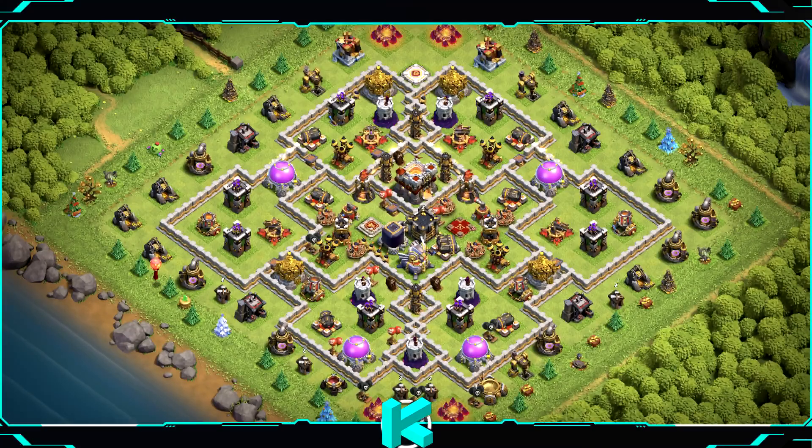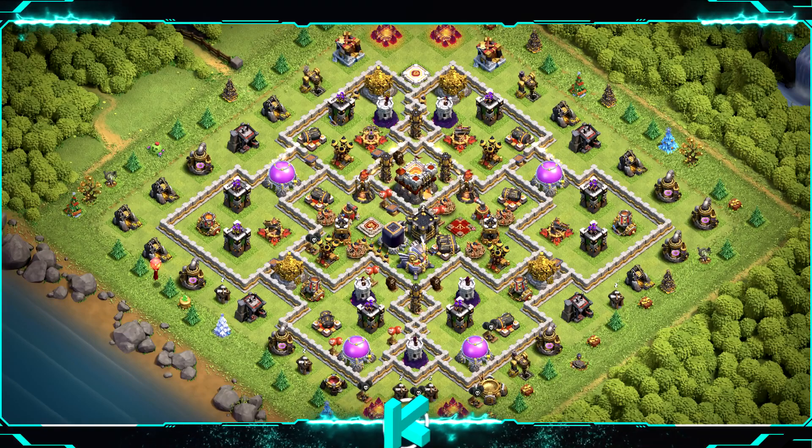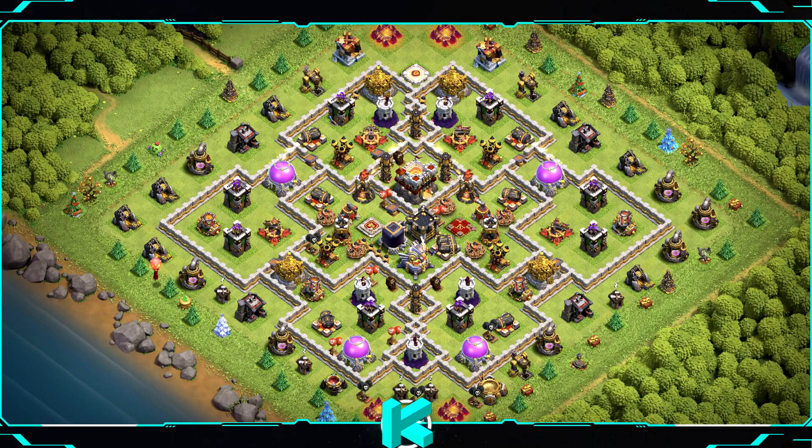Base number 5: the trophy base — really good if you are looking for trophies, good for farming as well, and works as a war base but not for clan war league. For clan castle troops use 1 baby dragon, 2 valkyries, and 9 archers.